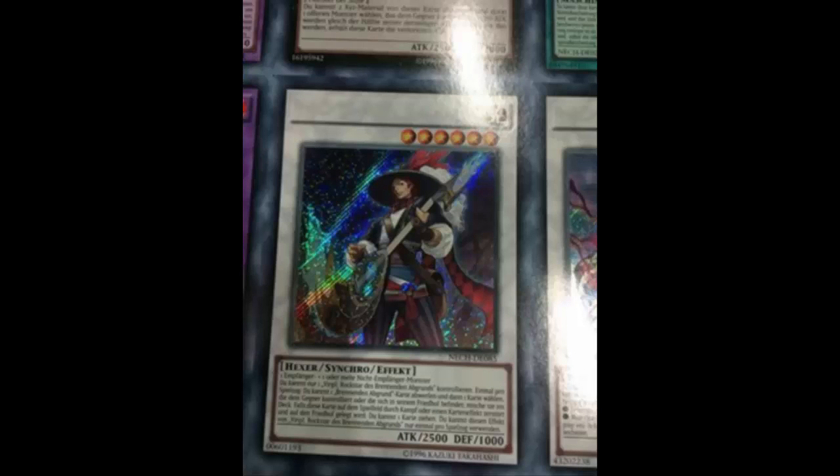Crane Crane — that might be it! They'll probably send the tuner to the graveyard, then use Crane Crane to summon it back, then synchro into Virgil. Crane Crane's effect says you can target one Level 3 monster in your graveyard with its effects negated — yes, you can synchro with it. So Tour Guide into Crane Crane, bounce the Burning Abyss, summon back the tuner, synchro into Virgil. That gives Burning Abyss a reason to run Crane Crane — a lot of people weren't running it at all!